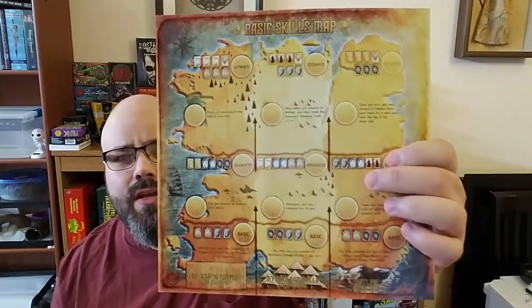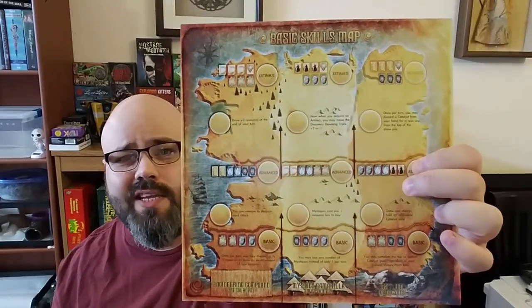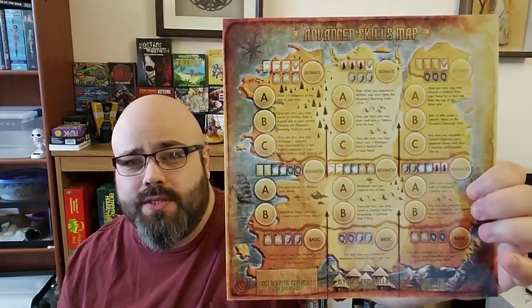As far as how you play the game, all of the players are dealt one of these basic skills maps or the advanced skills maps. On the basic, you can see each level — you just get one skill per camp. On the advanced, you actually get a lot of choices. All of these skills are going to help you build further in the game and help you buy more abilities.